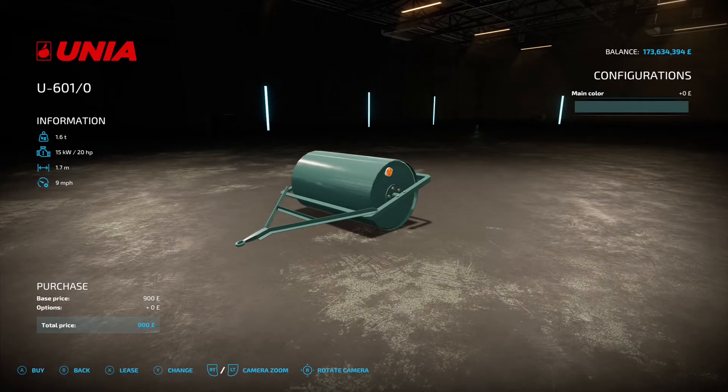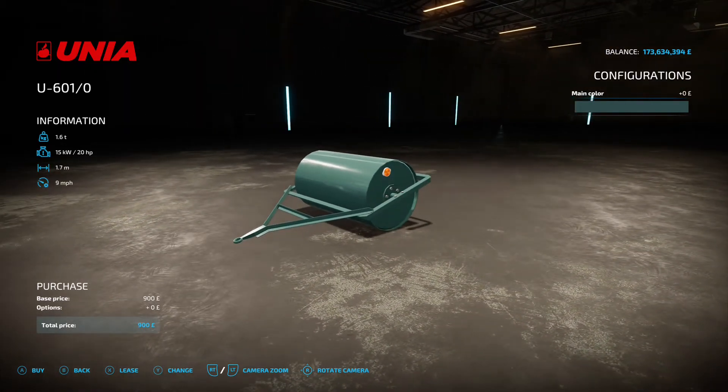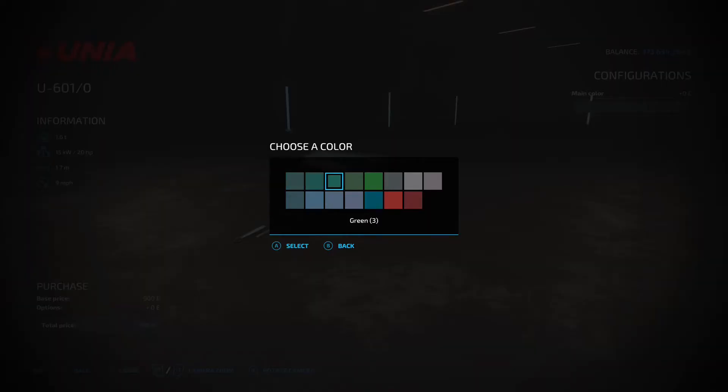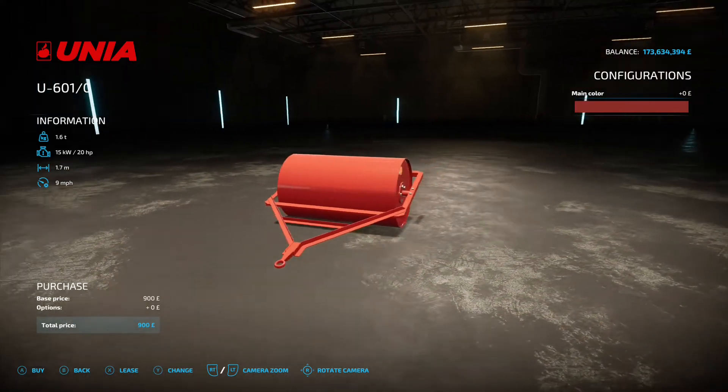Next up is the Unia Gradziad U601 - apologies for the pronunciation - by Zimowy Wujonic, 1.01 megabytes on the download. Found under rollers, it requires 20 horsepower from your tractor, 1.7 meters working width, 9 mph working speed, and costs 900 to buy. You can change the main color to your preference. 1.7 meters... really small, but we'll carry on.